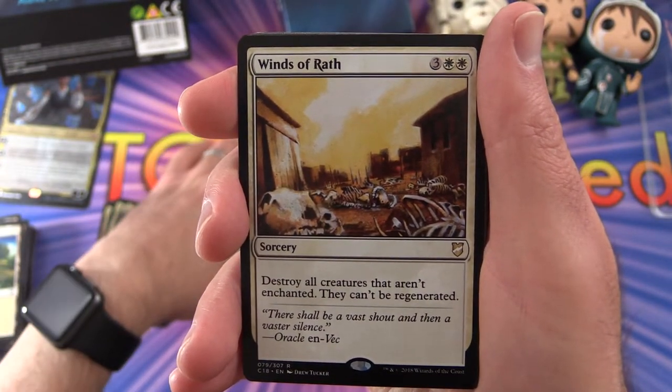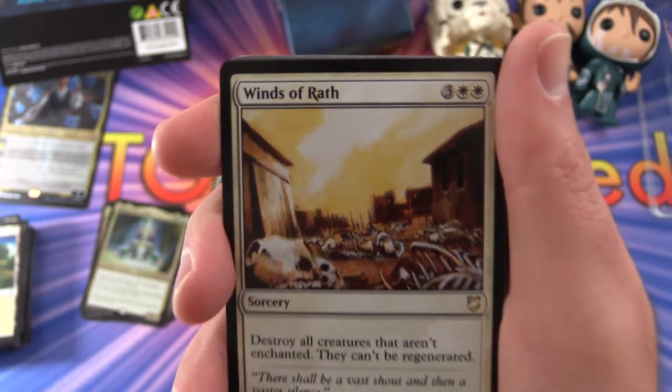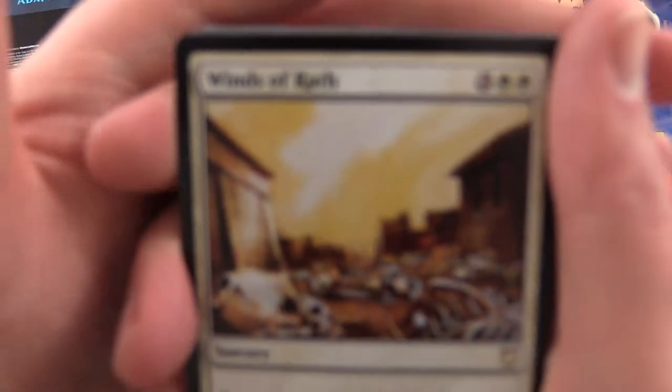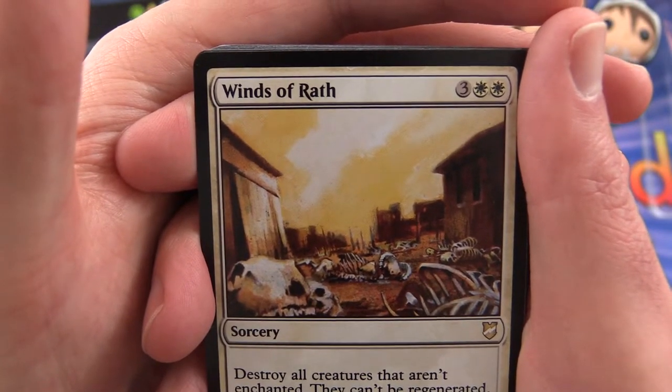Winds of Wrath — sorcery for 5: destroy all creatures that aren't enchanted. They can't be regenerated. And that is what you end up with at the end — an out-of-focus boneyard.